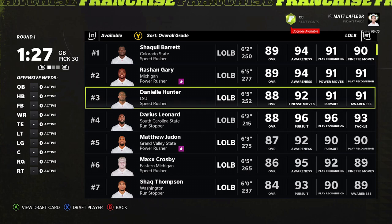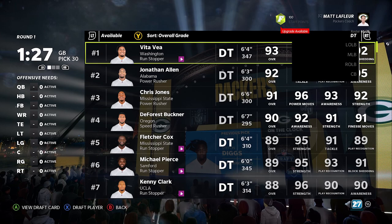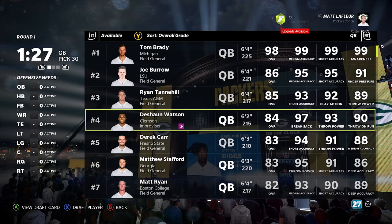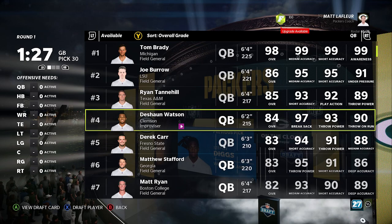Continuing the list: Terry McLaurin at 21, Tredavious White at 22, Metcalf at 23, Chubb at 24, Pitts at 25, Christian McCaffrey at 26, Tyreek Hill at 27, Aaron Donald at 28, Joey Bosa at 29, and Daniil Hunter at 32. Pass rusher is a very important position and a hard one to actually develop.